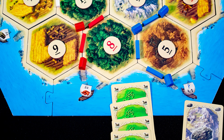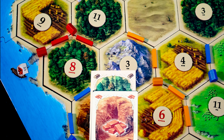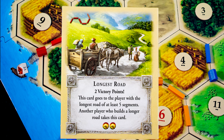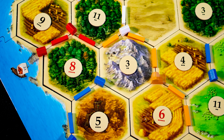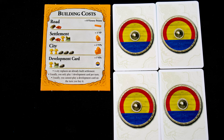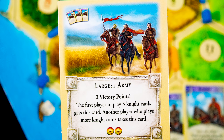You may build roads — cost one clay and one wood — and they must extend an existing network. If you have at least five segments and the longest road, claim this victory tile. Only one road can exist on each segment, so overlapping is an illegal placement. Settlements can be built on an intersection for one of each resource card and can break a road. Cities cost three ore and two grain, upgrade a settlement, are worth two victory points, and get double resources. You can also buy development cards, which are either one-off powers, victory points, or knights. Knights are played to move the robber to another region; if you have at least three and the most knights, claim the largest army marker.